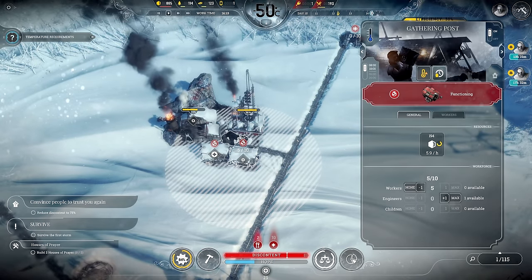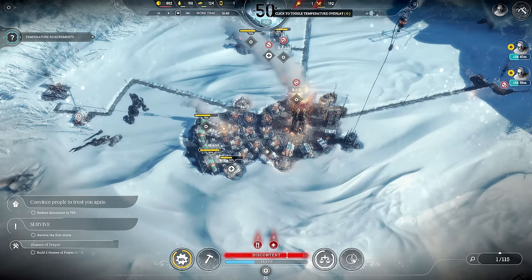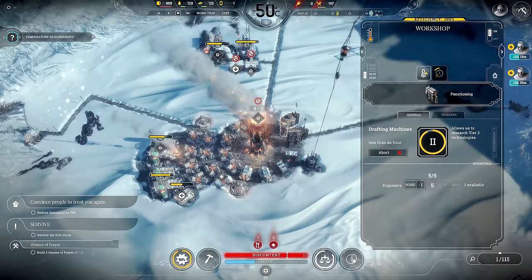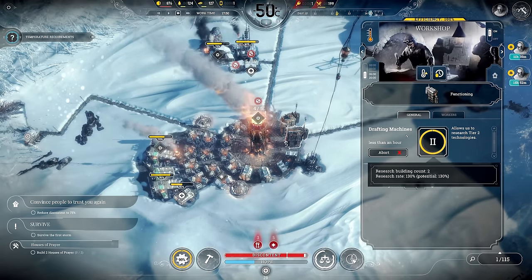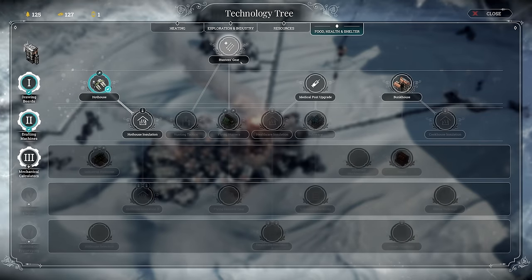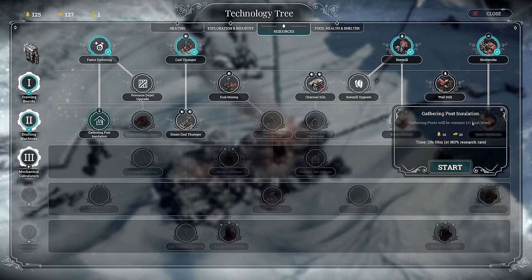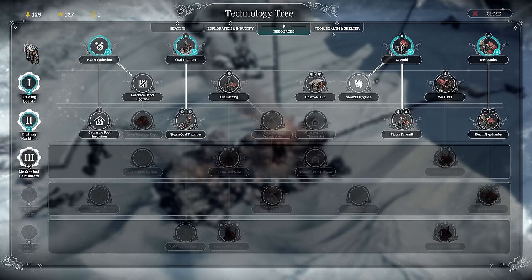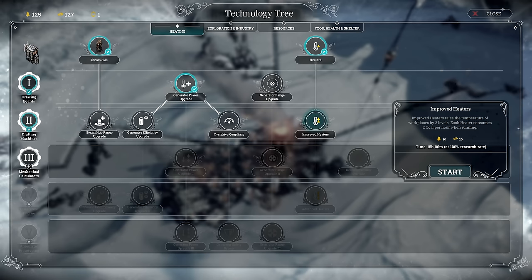Coal is full so we're consuming now. It's getting a bit tricky at negative 50. Discontent is a problem and one of my workshops is a problem — I'll have to activate an extended shift on another workshop. Drafting machines tier 2 technologies are now available. The most important thing is heating as we prepare for the first storm, and coal. I'd like to look at gathering post insulation, or improve steam steel output, or start bunkhouses. Improved heaters — let's go for that.